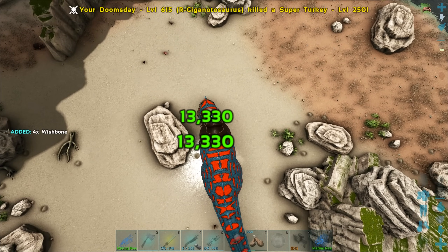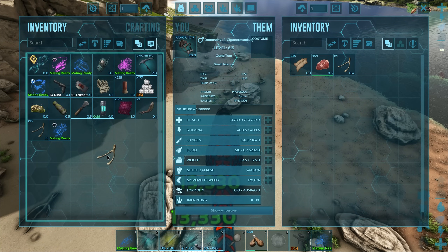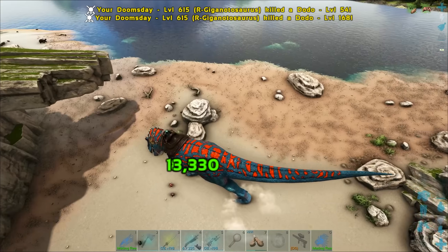Look at that blue turkey! It's beautiful — oh that is the most amazing looking turkey ever. We've got event colors obviously right now, so that's super cool. Anyway, this is how much damage we do — yeah, terrible. We're doing like a tenth of the amount of damage I normally do. That's absolutely awful — so this is why shadow manes are not good at taking out turkeys.